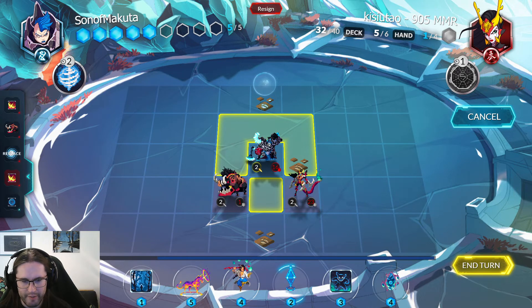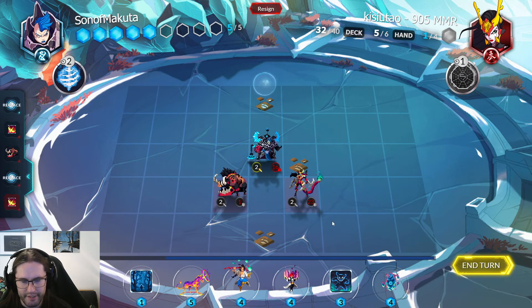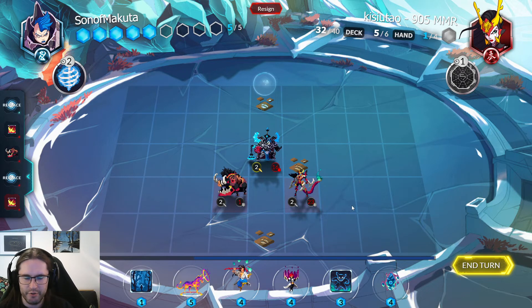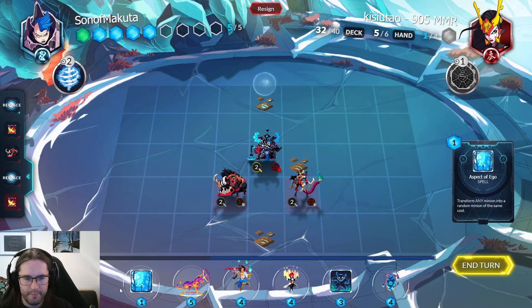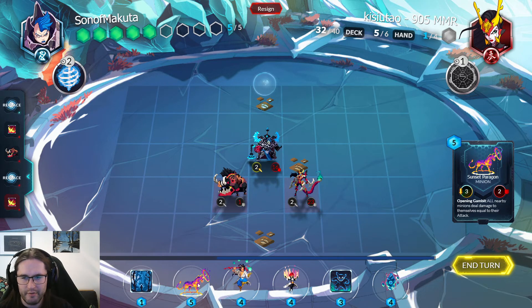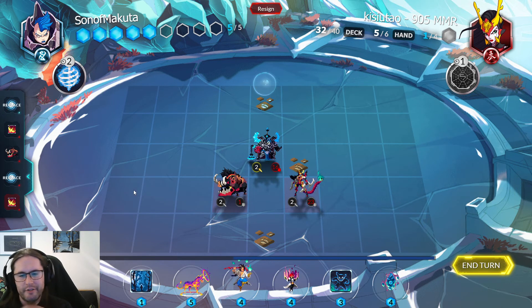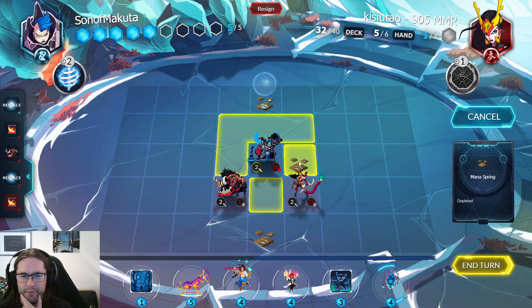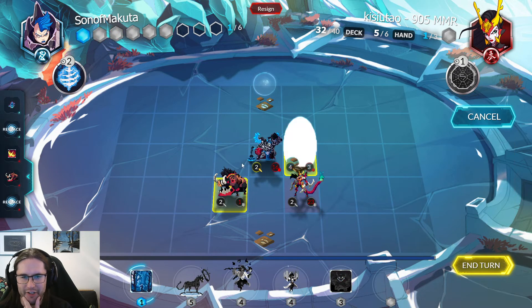I can do Malicious Wisp Aspect and buff it, which is kind of cool. See what else they have — don't care about that, assuming they have some other card to play here. Ow, yep. That is a bit grim. We need to replace for healing — I think I'll do a Wisp Aspect and leave the mana tile open. Let's get rid of this because I don't need more ramp now; I just need to interact.